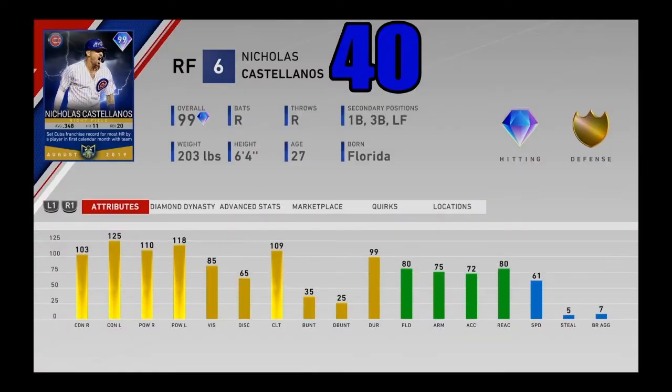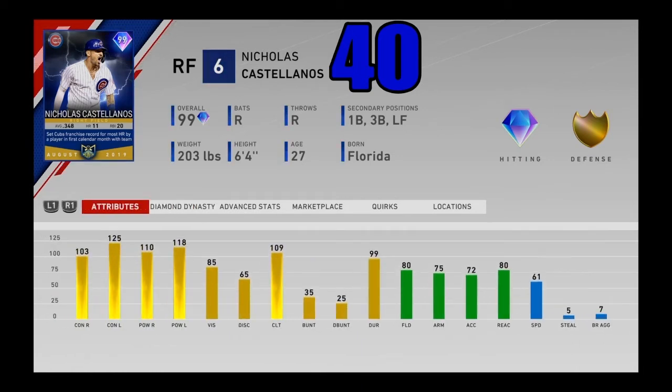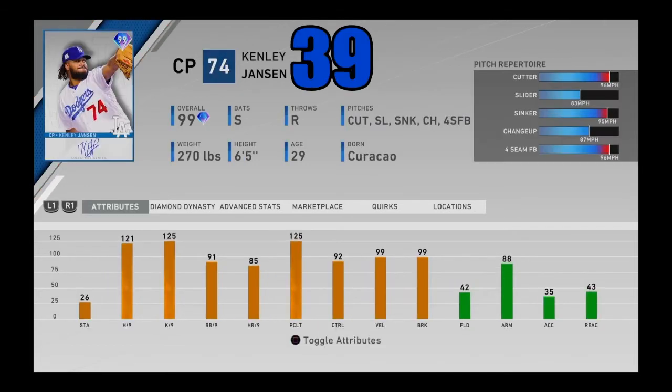At number 40, I got player of the month flashback Nicholas Castellanos from 2019 — one of the best sluggers in the entire game. He's pretty versatile even with not the best fielding; he can play first, third, and the corner outfield spots. Destroys lefties and has great stats against righties as well with pretty okay vision. He's also got 61 speed. One of the best hitters in the entire game — he just rakes. He's got a very nice swing and you throw one mistake pitch to this card and he's going to destroy it. Nicholas Castellanos coming in at number 40.